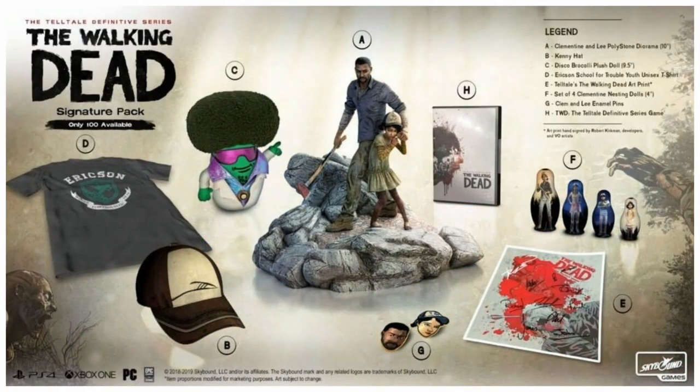Last but not least, you have the Signature Pack with only 100 available. It includes everything that's in the Protector Pack and the Guardian Pack — the shirt, Kenny's hat, Disco Broccoli, the Lee and Clementine pin, the poster, the nesting dolls, the game itself, and the Lee and Clementine statue, which is based on the way they looked in season four, episode three, the dream sequence. But it's made to look like the season one Game of the Year edition box art with the season four graphics. They only made 100 of these.